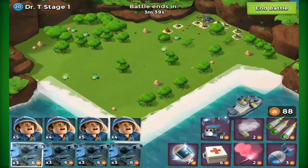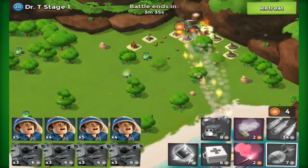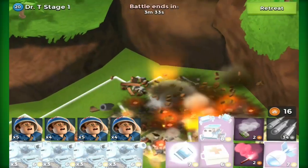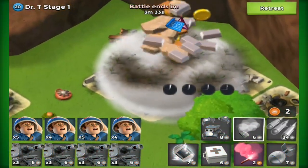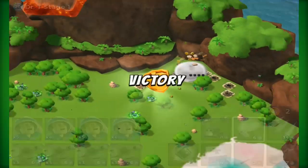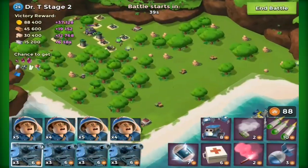Hello guys, this is BullCable back with another video. Today it's a nice little gameplay of me taking down the whole of Dr. Terror 1-7 losing no troops, and they're unboosted, so this basically shows you the potential of this strategy. The real meaning of this video is me talking to you guys about some ideas that I think would be pretty good if they got added into Boom Beach.